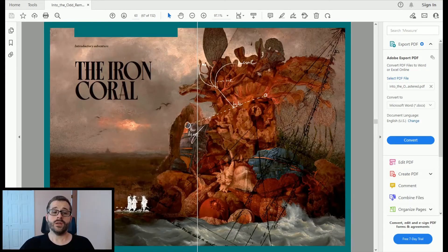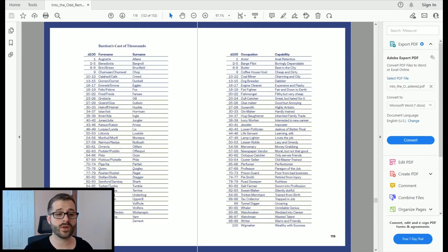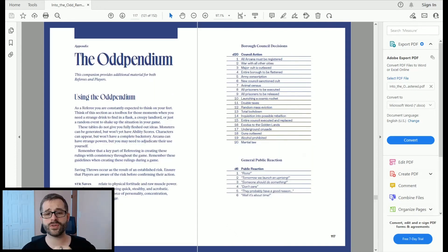Next is the Iron Coral, the introductory adventure, which takes up about 50 pages of the book. We're going to quickly flip through that without looking at anything to avoid spoilers. At the end, the appendix is filled with rollable tables — mostly d20s and d100s — to help the referee flesh out the city or answer players' questions on the fly.